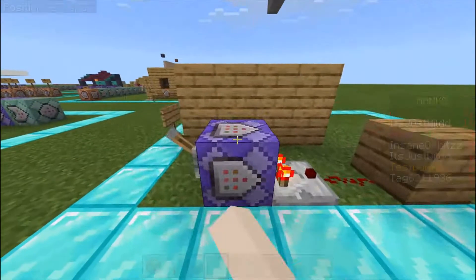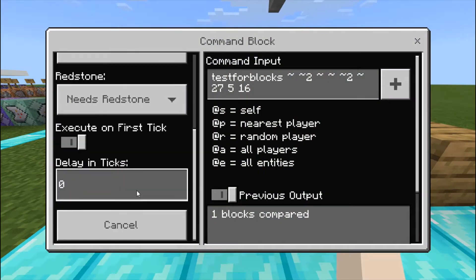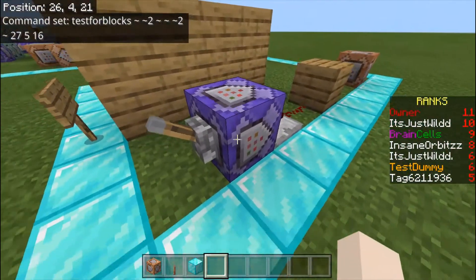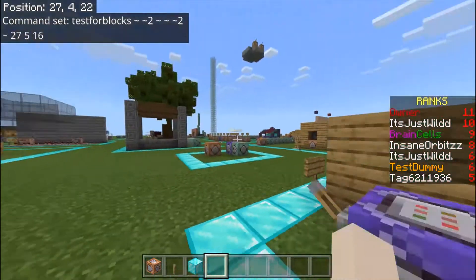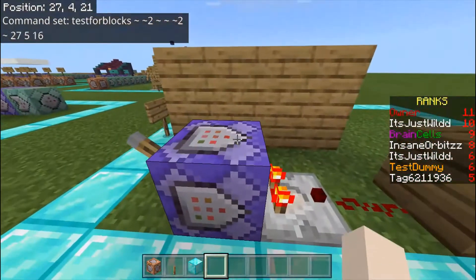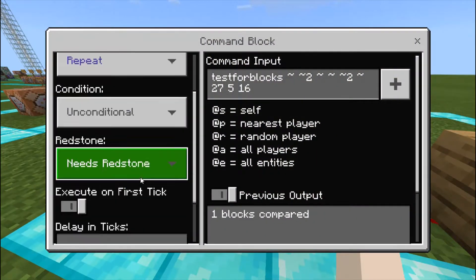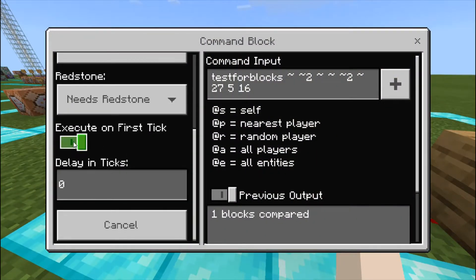So what you'll need here is, first of all, a command block set to repeat, unconditional, needs redstone — or always active. The reason I use needs redstone is because I have so many projects that if they were all always active, it would just cause lag. So repeat, unconditional, always active or needs redstone — that doesn't matter.